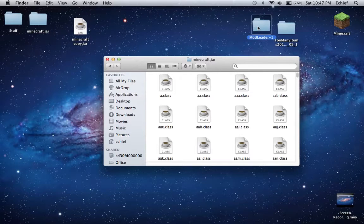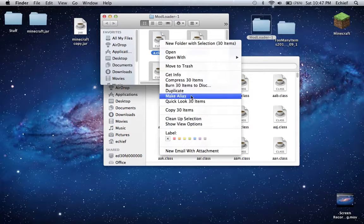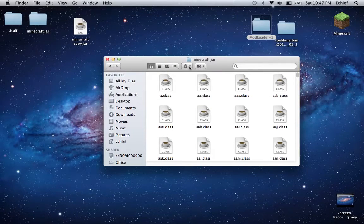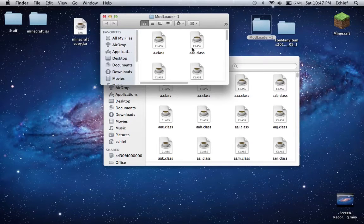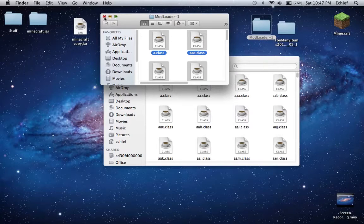Open that up. And then open up your modloader file, or whatever mod. You're going to want to probably install one of these first — depends on what the mod is. But you're probably going to need modloader, or modloader.mp, or something like that. What you're going to want to do is open it up, Command A, right click, copy 30 items — just like that.